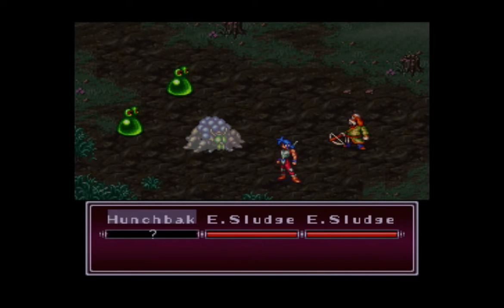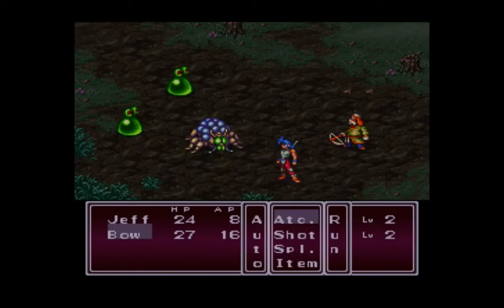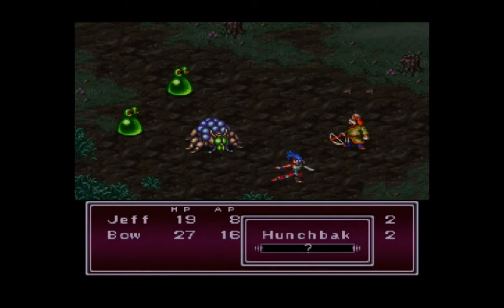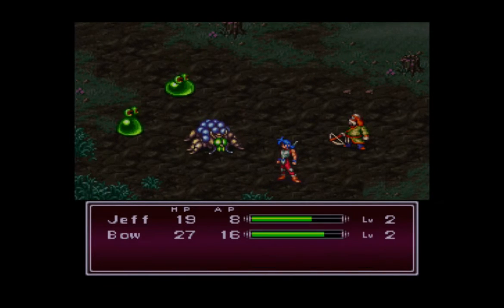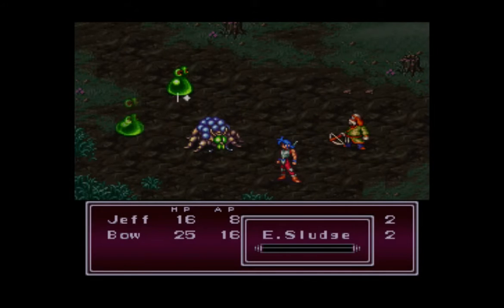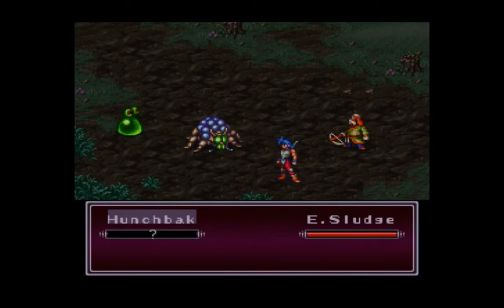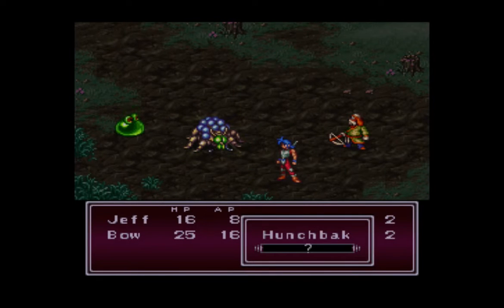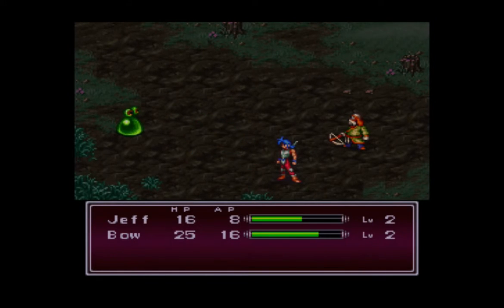Interestingly, the boss we fight on Mount Fubi actually happens about halfway through it rather than at the end. Anyway, here's the last new enemy around here — the hunchback. Just a very basic enemy, all it does is attack. I've never really noticed any of the enemies around here doing anything particularly special. Oh, this one can defend. Didn't do him a whole lot of good, though.